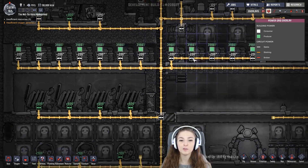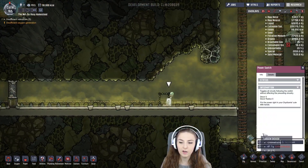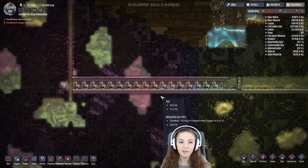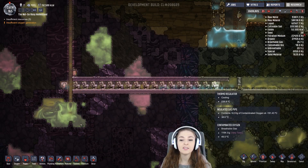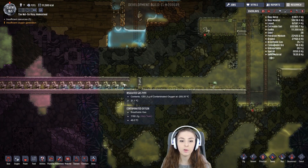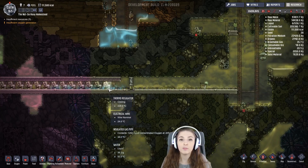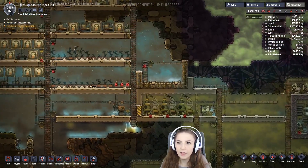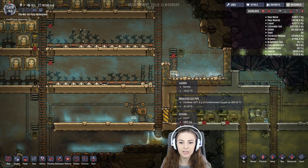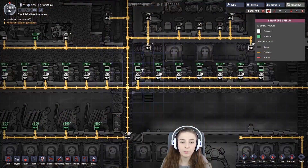Our batteries are all the way full now, so we're going to come down here and flip this switch. Whenever this switch turns on, all of this air is going to cycle through 17 thermoregulators. Sometimes I need 18, but the temperature here is a little lower so it was making ice with 18, but 17 works great here. So if you're making ice, just remove one. It's going to come out up here as liquid oxygen — see, lots of liquid oxygen. You want to have this on a switch so you can turn it off whenever your batteries get too low.